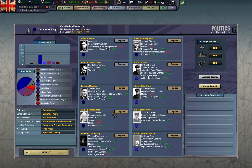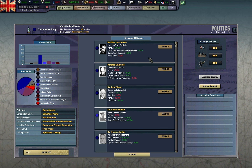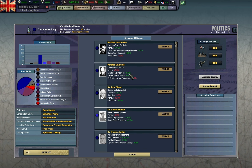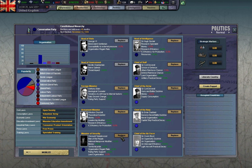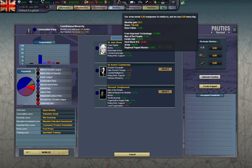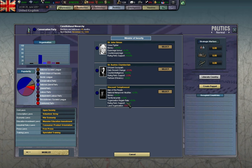They are messing with my cabinet — this makes no sense. I want the leadership and research efficiency, thank you. Party support, money, 10% ruling party support — I'll go with that. Manpower would be good, but I'll go with the ruling party support.